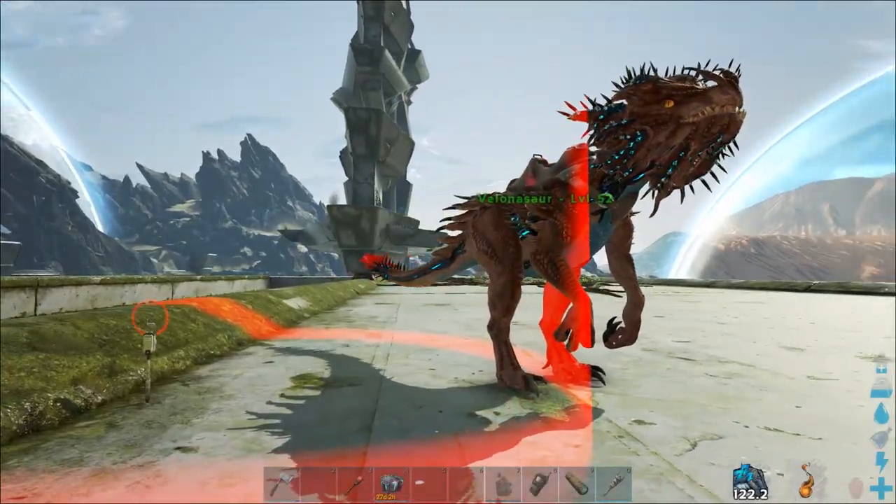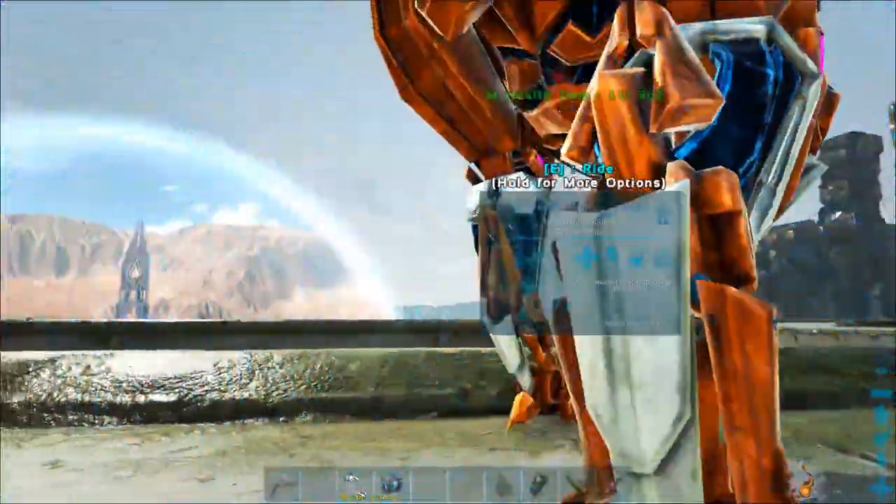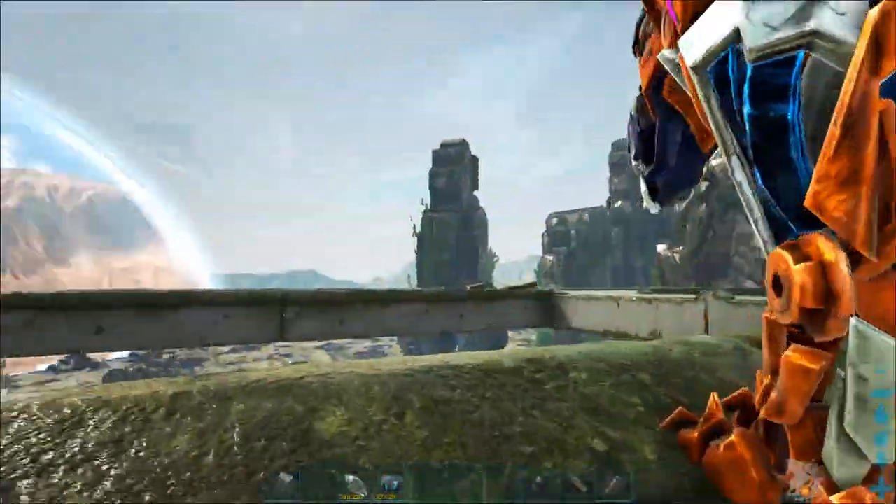When I tried it on a large dino like a rex, it doesn't move when you punch it, so it didn't jump across. Work out what moves them — like a whip or something else — and see if that works.